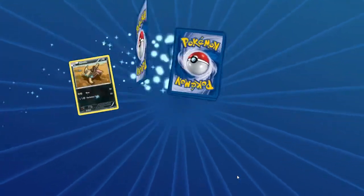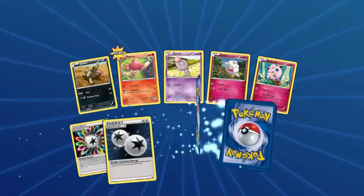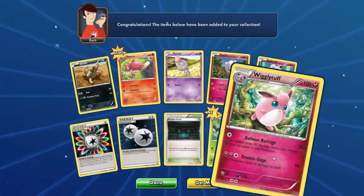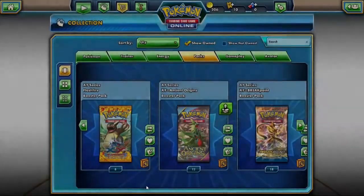Okay, final pack of X and Y. Let's see what happens — Rainbow Energy, Double Colorless, and a Wigglytuff. Oh well, alright.